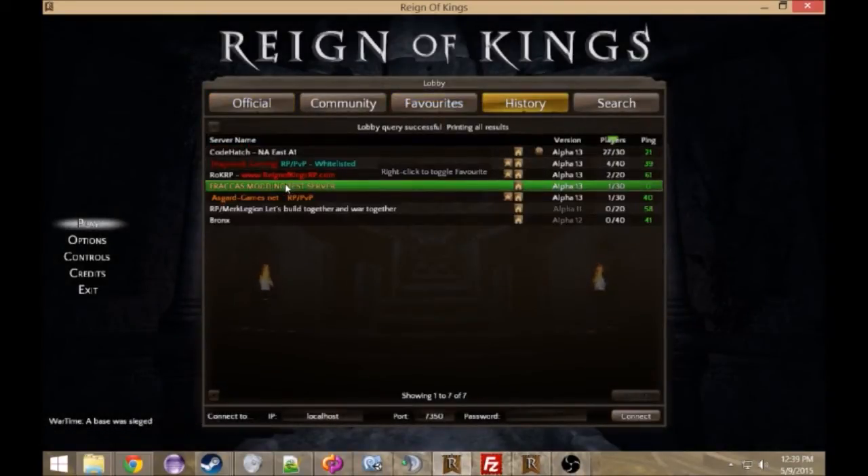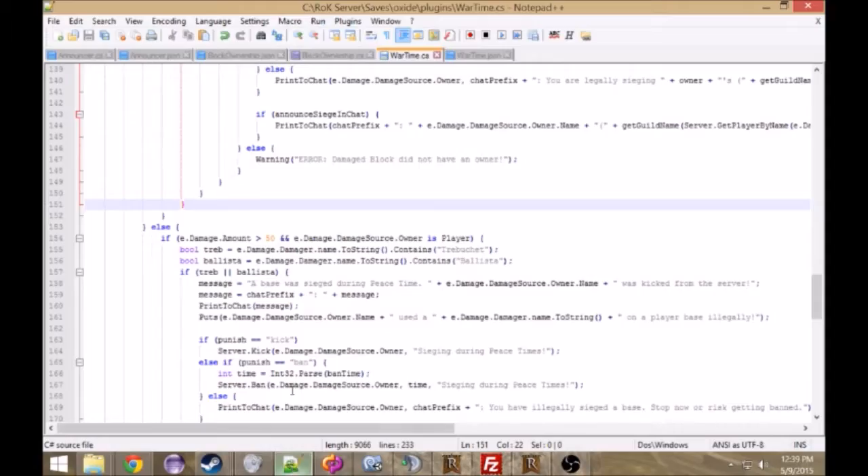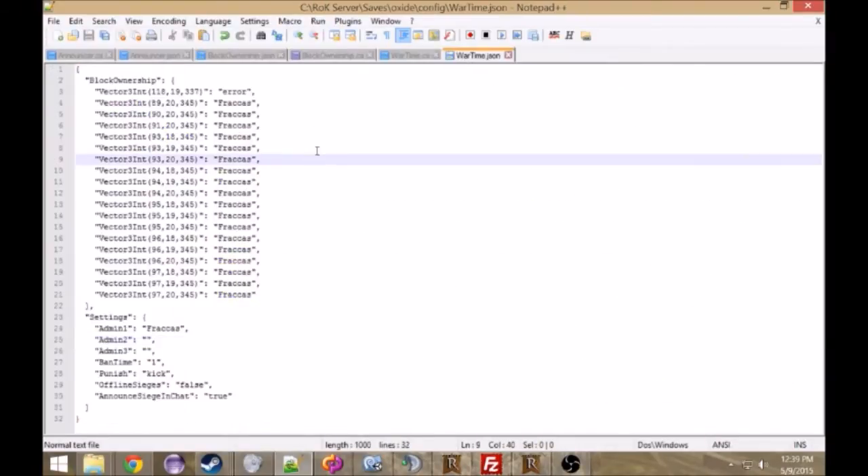I'll go ahead and connect back to the server and I'll also show you what's going on in the code. So here's the code — pretty much what happens is these are the block coordinates. Since they're unique, I use them as SIDs, then I attach a name to them. It also checks to see if the players are online, and if you set it up right in the config file, you can set it up so that you can't siege an offline player.